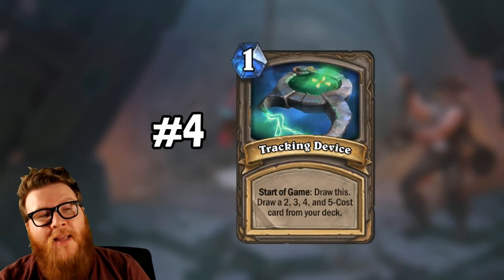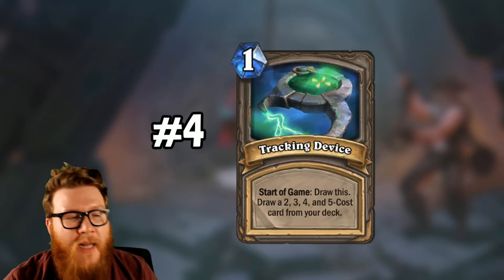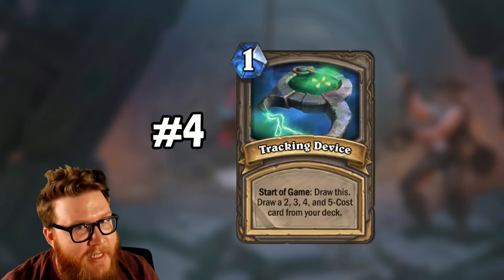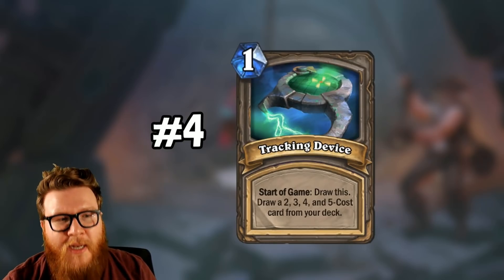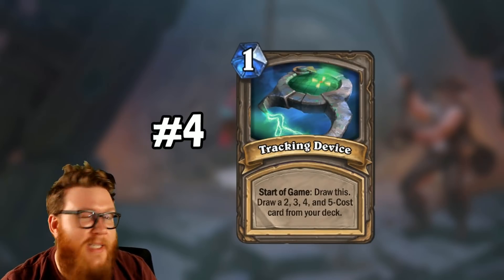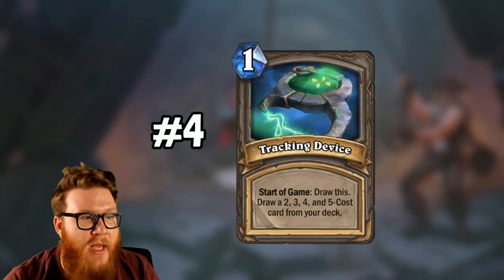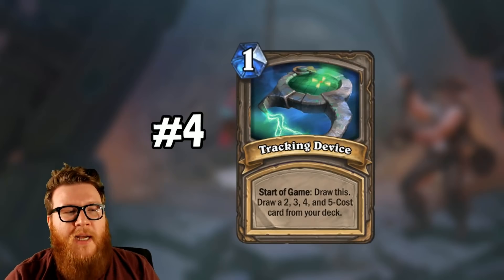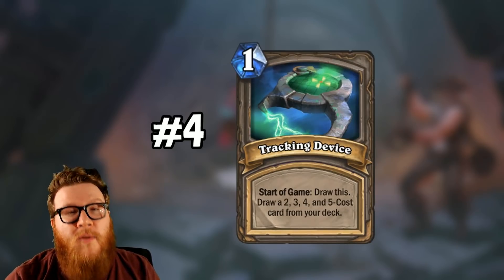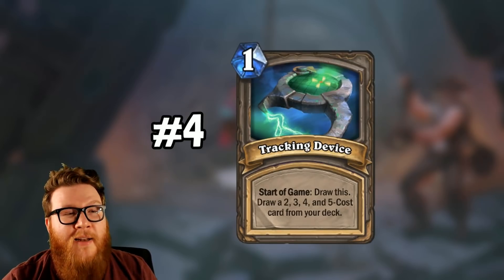Moving on to the number 4 spot: Tracking Device. This is a pretty nifty card. It is a start-of-game effect - you'll draw it immediately, so you always have a turn 1 play, which can be pretty nice. It will also draw you a 2, 3, 4, and 5 cost card from your deck, so you're guaranteed to open the game well. I like this a lot because consistency can be the downfall of many a dungeon run. Sometimes if you just whiff on a turn or two because you don't have a play, that gives the enemy boss way too much of an advantage. This prevents any such situation. It's also noteworthy that if you have really powerful stuff at any of these mana costs, you might just draw consistently into your awesome 3-mana signature treasure. It also just helps you learn what you can do in the early game and line up certain kinds of plays - a very powerful asset in things like the Tombs of Terror.